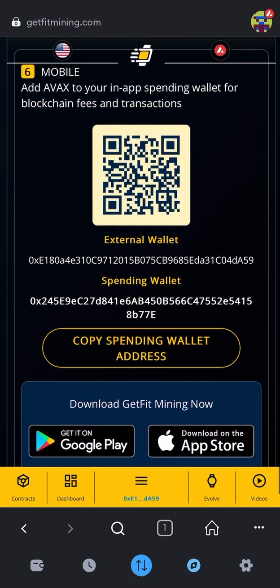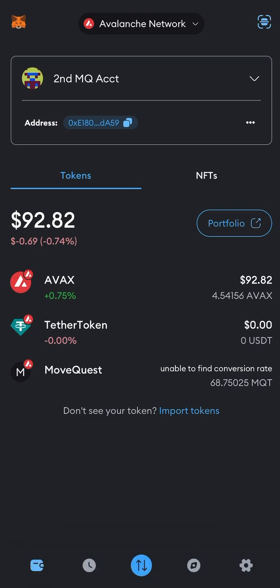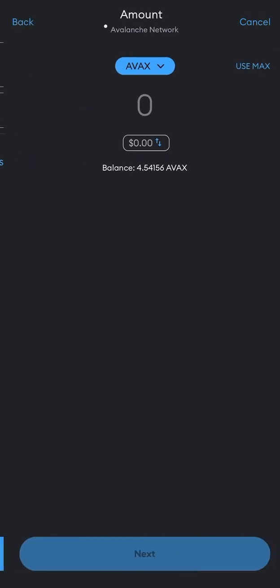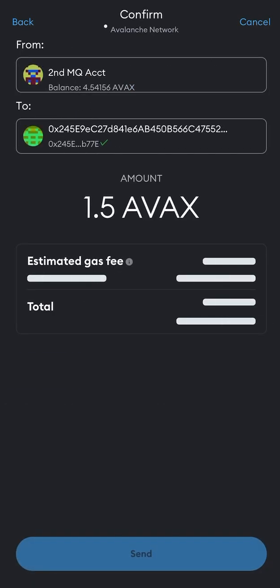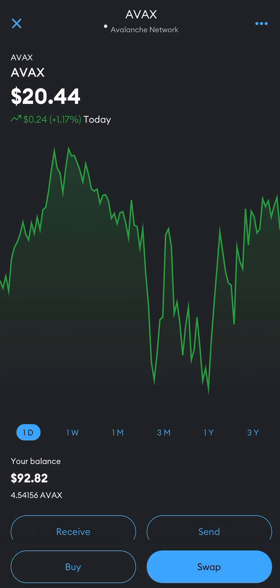Now we're going to come down and add some AVAX to our spending wallet. By doing this, it helps with our transaction fee balance when we go to submit and claim our daily activity. Click Send, paste that address, Next, Next. And I'm going to send just 1.5. Hit Next, hit Send. And that's going to go inside of the GetFit app once we open that up.